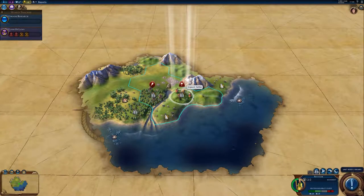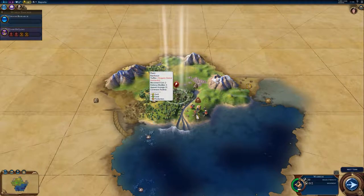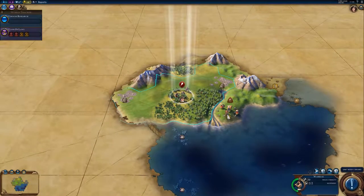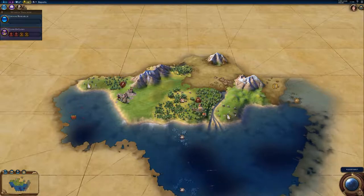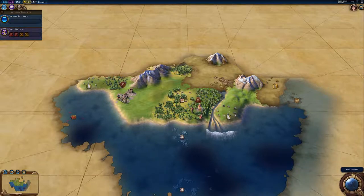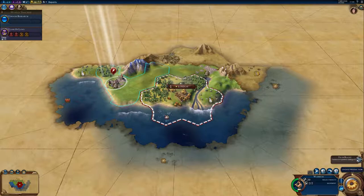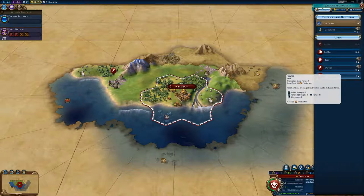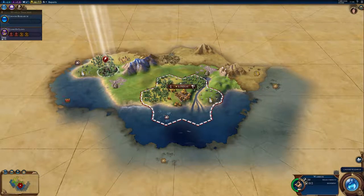I think we're going to go there — that's the best place. Let's do a bit of exploring to make sure there's no early barbs, because barbarians can be an enormous pain in the backside. Hopefully we're on an island — that would be ideal, because then anything else is a new continent and we get our unique bonus. So let's find London. And we obviously get our sailing boosted. I think the first thing we're going to build is a slinger just for a bit of protection, because we don't really know who's around us at this point.